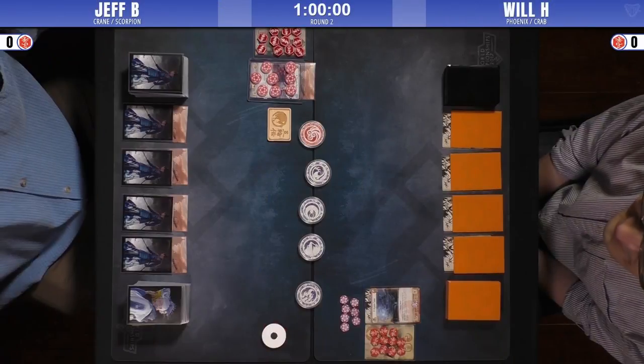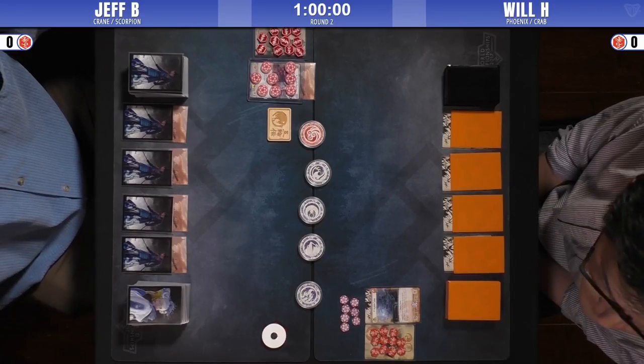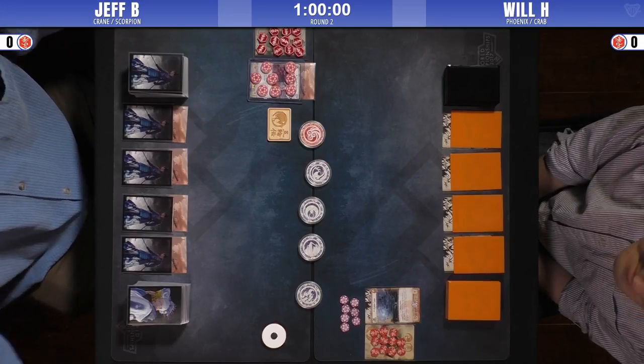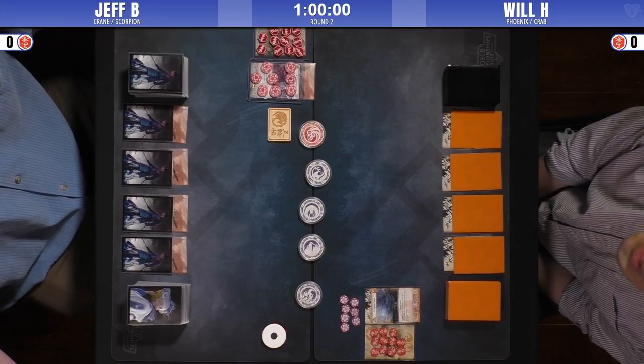Welcome back, everybody, for round two of the third Stronghold Conflict event here at 401 Games. This round we've got Jeff on the left playing a Korean Splash Scorpion, and on the right we've got a dedicated Phoenix player, Will, with a Crab Splash.